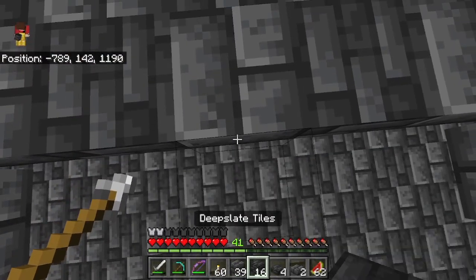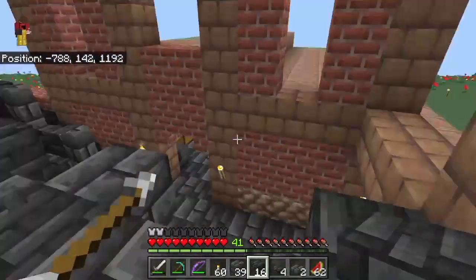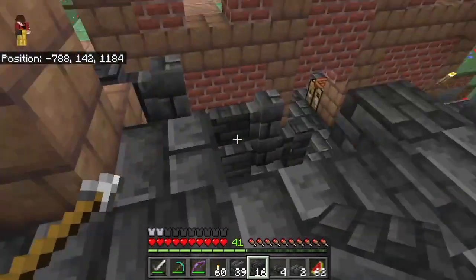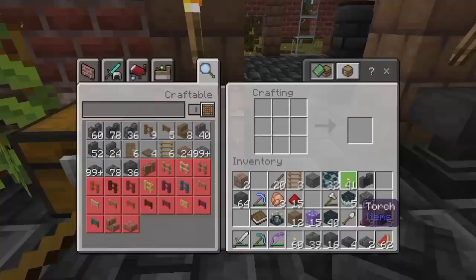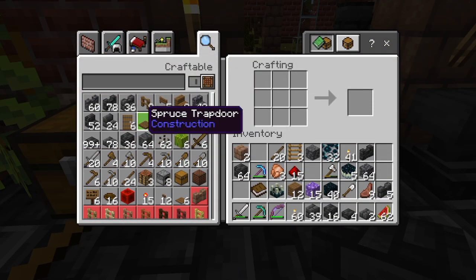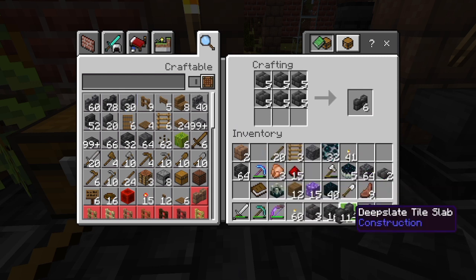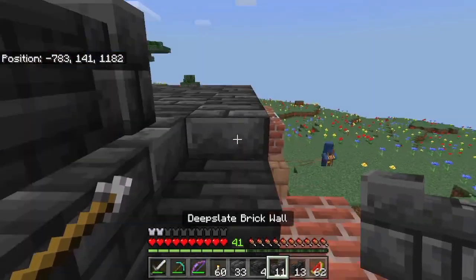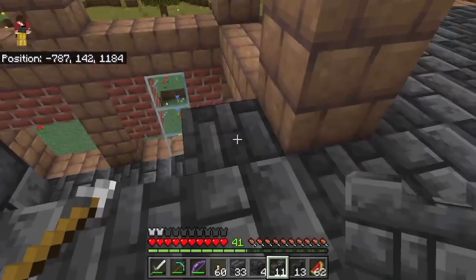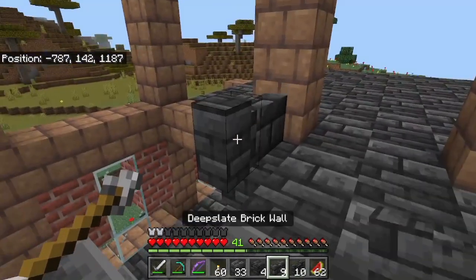Yeah, this is gonna be nice. And then I can have slabs here. Yeah, that way we have an actual bridge — it'll actually be functional. I don't think I'll do chains, I think I'll do an actual wall like that. I could do chains because of us being close to the mineshaft — there's the word I was looking for. Yeah, we're close to the mineshaft, so we could technically do that, but I don't think we need to. Yeah, we'll just do that.